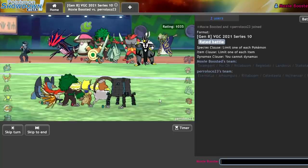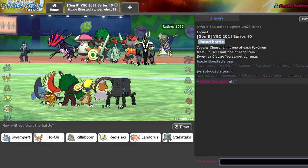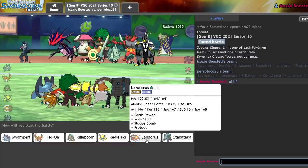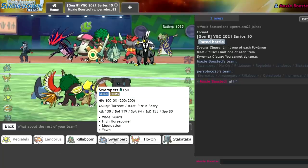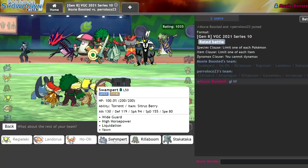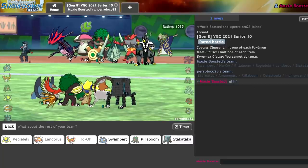Got to see the Wide Guard come in clutch at the end. Okay, Eternatus — I know how good Eternatus can be. This one looks scary. We have to scout for Power Herb Meteor Beam but also scout for a stall Eternatus, which gets annihilated by Landorus. I think what I want to do is lead off Regieleki and Landorus, bring the Ho-Oh in the back. I kind of want to go Swampert but they have two Grass-types. I think I go Urshifu — stack attack isn't terrible for beating this team.